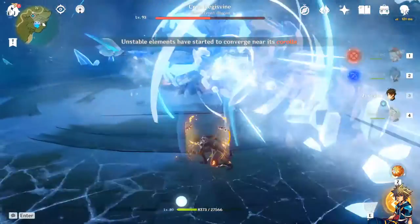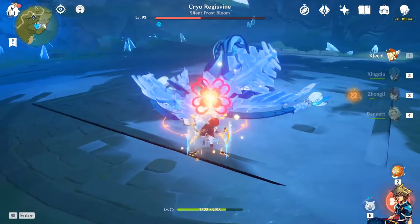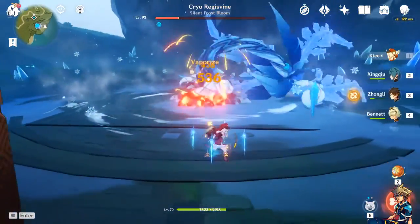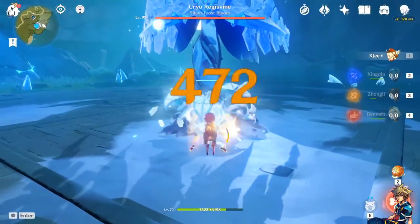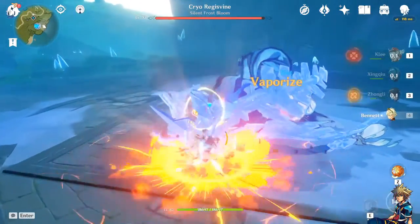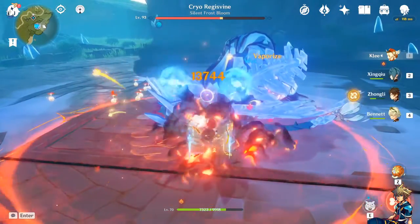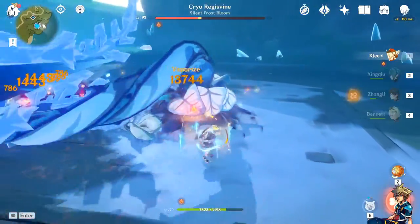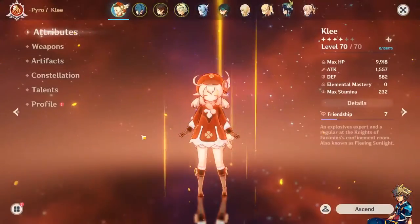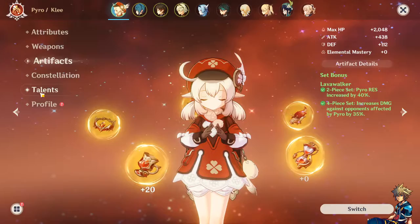I also want to try out Xingqiu's vaporize reaction with Klee. We do the Xingqiu setup, then Klee does her thing — a little vaporize going on. She's hitting 6,000 on vaporize, which is really not bad. Let's try the Xingqiu ult into Klee's charged attacks — 13k right there. Pretty good, and this is without the Crimson Witch set, so vaporize isn't even optimized.